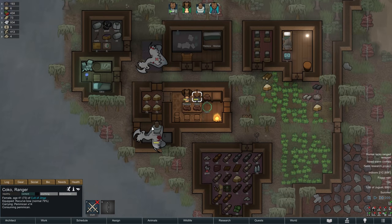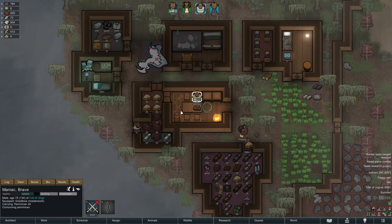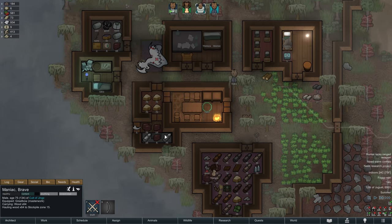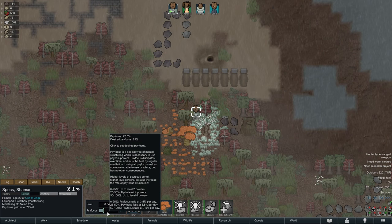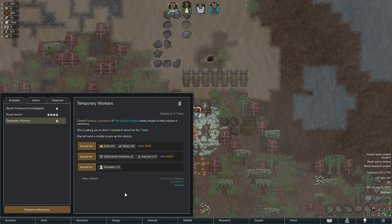Our meat situation is getting interesting. The butchering of our first thrombo earns us 237 units of meat, and I have my doubts that we can cook all that into pemmican before it spoils, especially if we consider that we need to slaughter the second thrombo soon as well. So Coco will now continue working at our campfire, which we could actually exchange for a proper wood-fueled stove to speed up cooking, but for now space is limited. We also receive another quest from the Empire which we can quickly decline, as we will not spare a worker for a week in exchange for any of the rewards here.